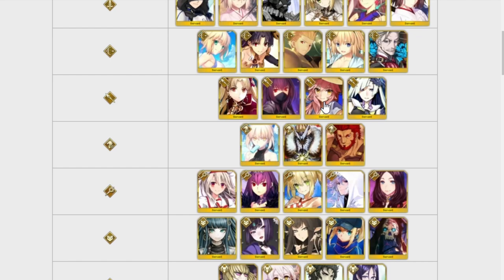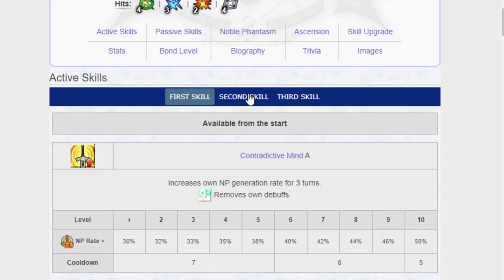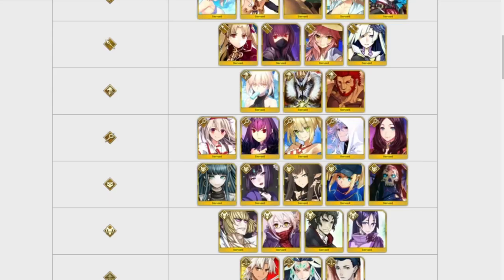Tamamo no Mei — aka Summer Tamamo — is an anti-male dancer, very nice to look at, and a solid unit. For Riders, as much as I love Iskandar, he's extremely powerful but needs a lot of setup to get the full power out of. Summer Saber Alter ends up being an easier sell for most people. Ivan the Terrible is a unit not a lot of people talk about because of his name and being a Lost Belt King, but he is a very good unit — not talked about much, but worth having if you get him.